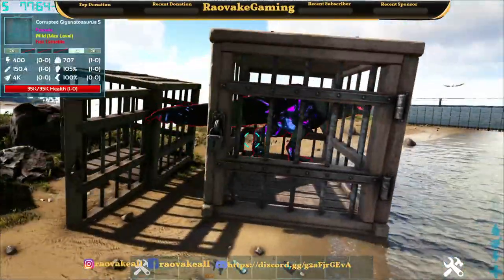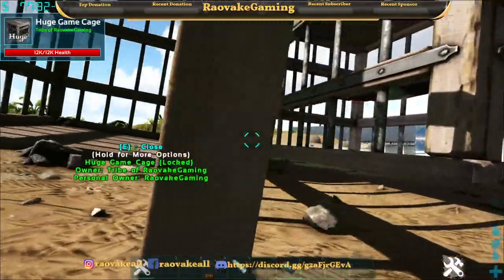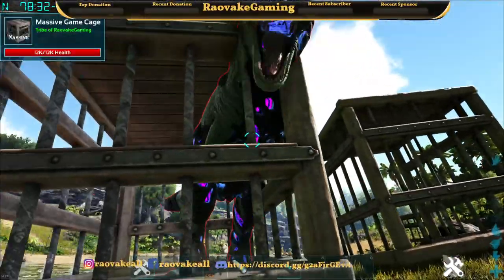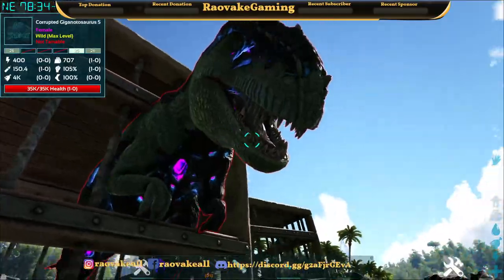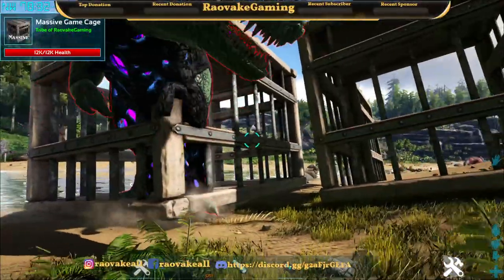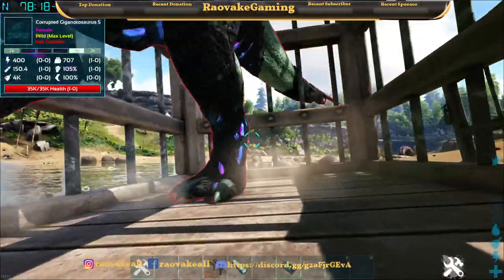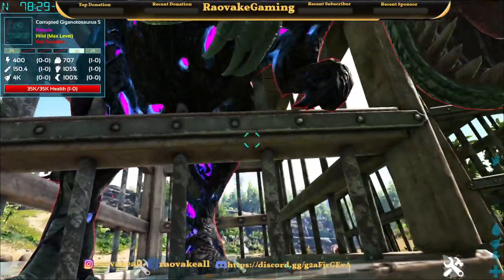This is a port from an Atlas mod. Some of the angling and positioning to get it closed can be a little bit of a pain sometimes, but I think it'll serve its purpose pretty well. It gets the Corrupted trapped and it's not doing any damage to the cages. Once you get them crafted you can just pick them up and move them around, and if you have it nicely lined up — like on foundation and stairs — you could just run right through without any worry.